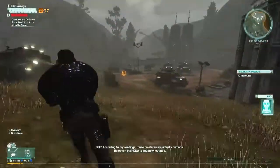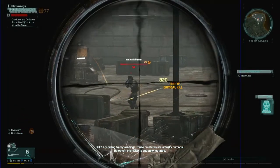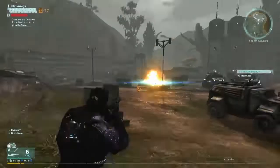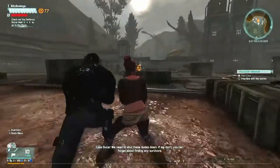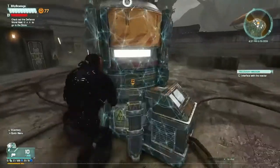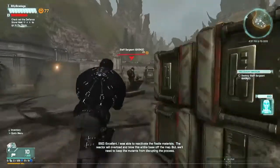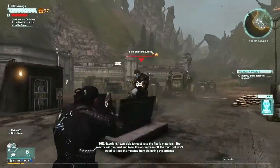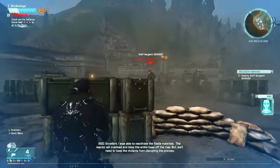Those creatures are actually humans — however, their DNA is severely mutated. That's Cass: 'We need to shut these dudes down. If we don't, you can forget about finding any survivors.' Excellent — I was able to reactivate the fissile materials. The reactor will overload and blow this entire base off the map, but we'll need to keep the mutants from disrupting the process.